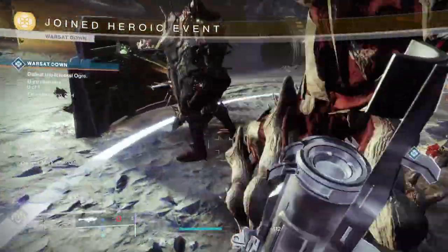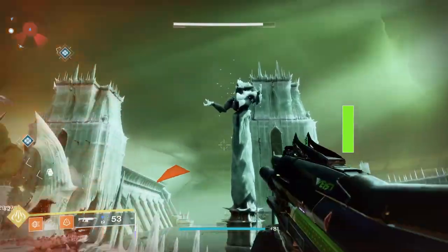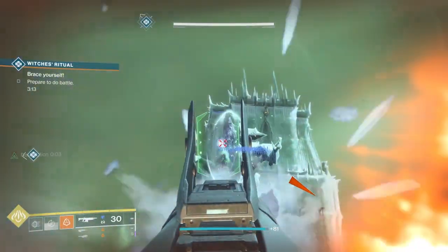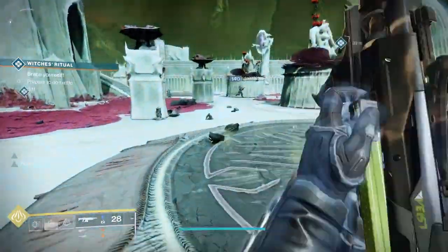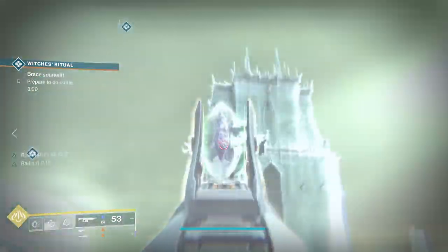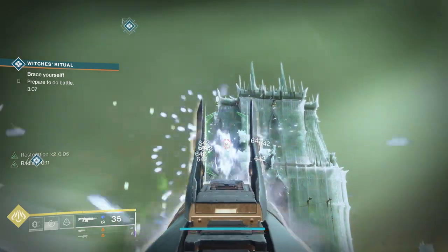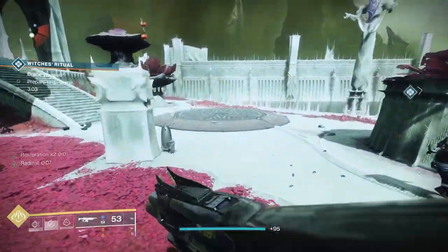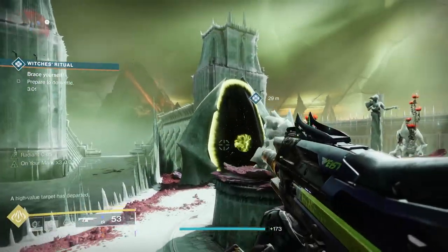The Witch's Ritual public event — the way you make that heroic is you'll notice as you're doing the event there are two plates, one on the right side and one on the left side. Have yourself — you can do this solo — or have one person stand on one and another on the other. Once you stand there for a little bit, you'll see crystals that show up. Their shields will drop. Take the crystals out on both sides, right and left, and then that's what makes it heroic.